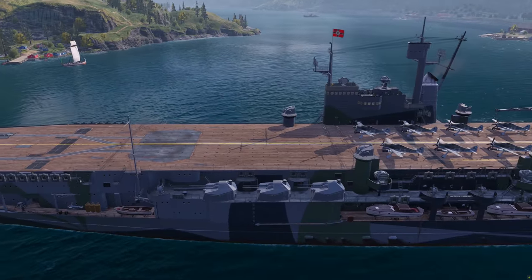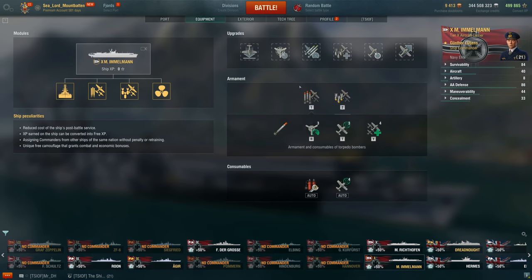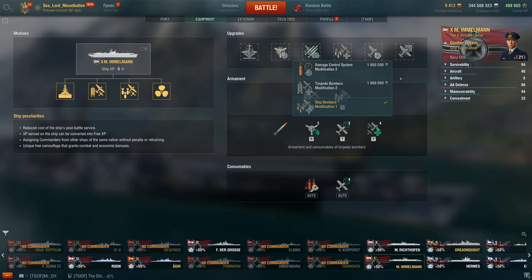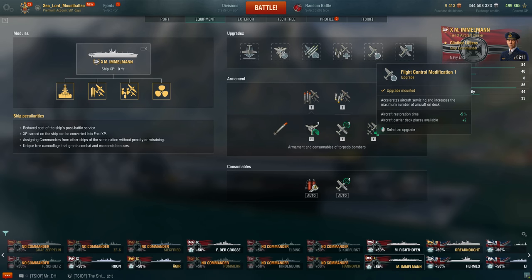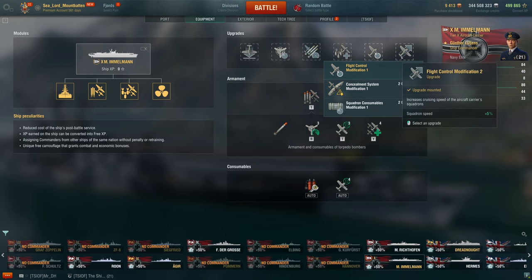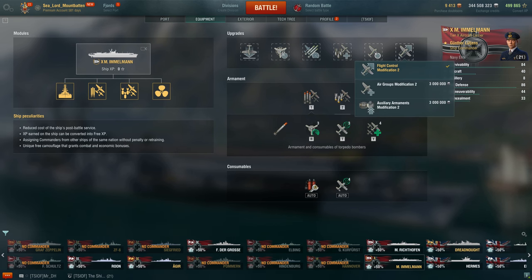I'm going to go ahead and module and kit her out. For the module build: Air Groups Mod 1, Aircraft Engines Mod 1, Aerial Torpedoes Mod 1, Skip Bombers Mod 1, Flight Control Mod 1, and Flight Control Mod 2. There wasn't anything to increase the reload speed of the skip bombers, so I just went with torpedoes there. I figured the skip bombers are going to be the source of our big damage numbers, so I'd like for those aircraft to live. Aircraft restoration time is always nice. No real need to build into concealment since the CV is normally at the back of the map anyway, especially with German planes being so fast.